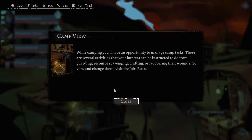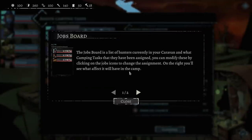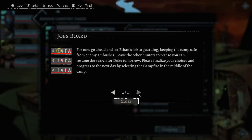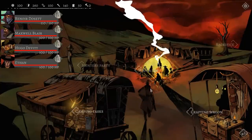What are we doing right now — setting up camp? While camping, you'll have an opportunity to manage camp tasks. There are several activities hunters can be instructed to do: guarding, resource scavenging, crafting, or recovering their wounds. If you haven't changed them, visit the jobs board. We've got a list of hunters currently in the caravan and what tasks they can be assigned. Ethan, your job is going to be guarding — hang out here and protect us from the beasts of the night while the rest of us sleep.